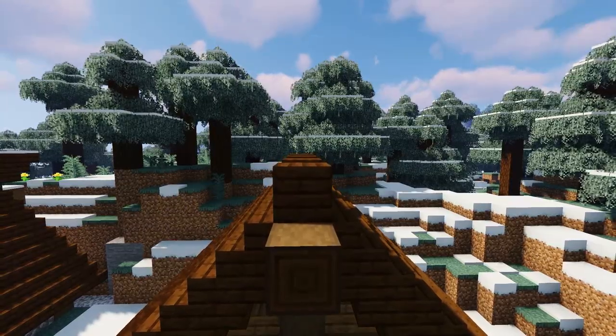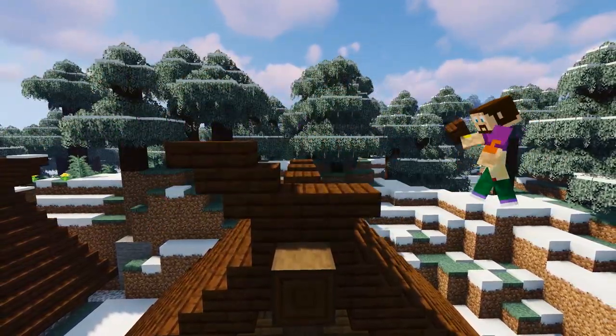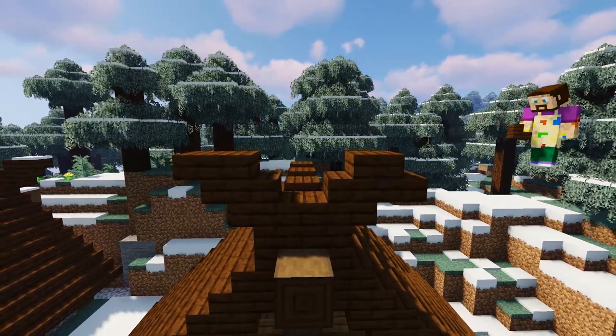It's now time to add a viking flair to the build by using six dark oak stairs on each end of the roof, placing them in a V-shape like so. Beautiful.